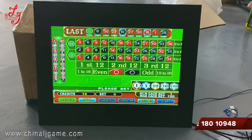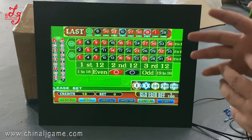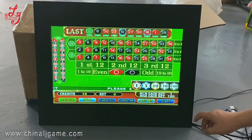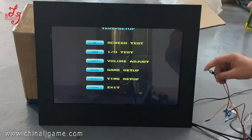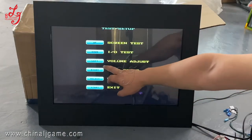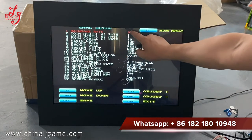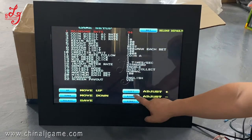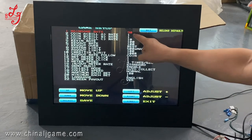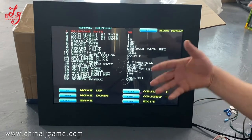Some customers want to know how to adjust the difficulty level of this machine. You can see the settings buttons — press the second settings button and the game settings appear. You can see the machine rate; it's at 19. So 90 to 99: 99 is the most easiest.